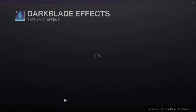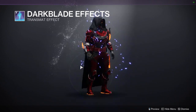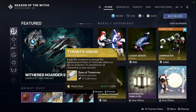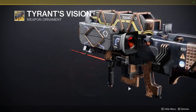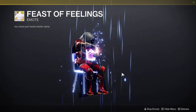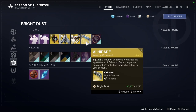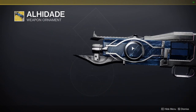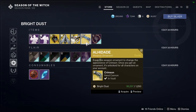We have Dark Blade Effects, which is pretty cool. This technically did come out in a Hive-themed event or season — technically Season of Menagerie. We have Tyrant's Vision, which honestly I don't really care about too much. It looks cool, but I just don't care. We have Feast of Feelings, which I don't even remember when I picked this up. And then we have Al-Hadayd — pretty cool, I just don't know if I want a Dreaming City inspired weapon like this. How much is it? Ah, why not.